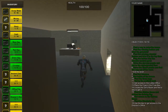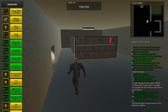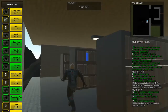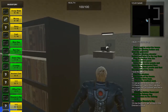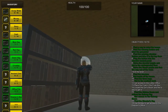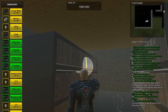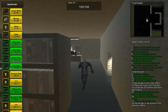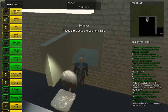You will see a note here that says blue, red, and yellow. So you grab this book with the grapnel and put it in position — you hear the sound. Then the red one — you hear the sound again. And for the final book, you will hear the sound and the explosion also. Now you see that we have the key for the basement.